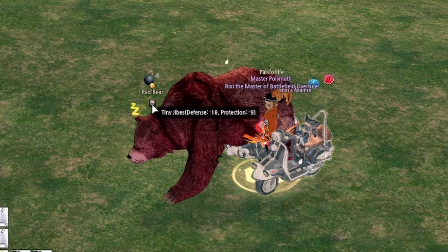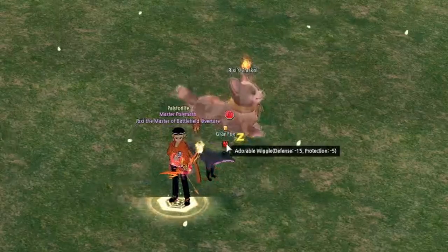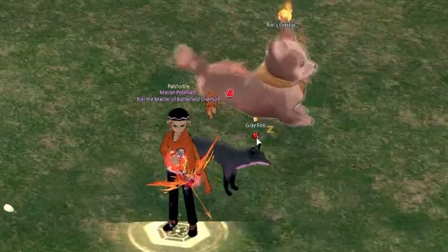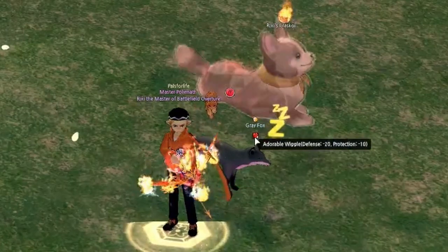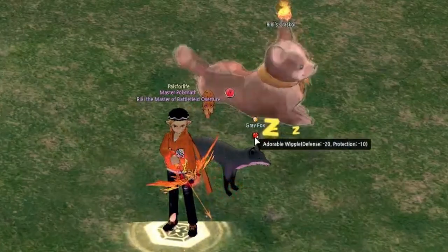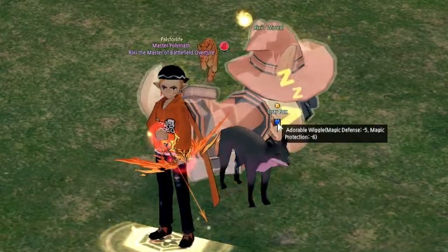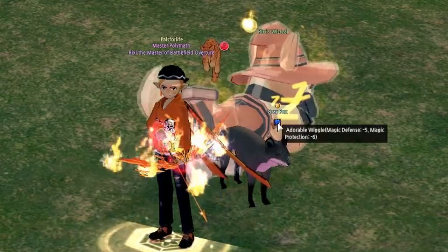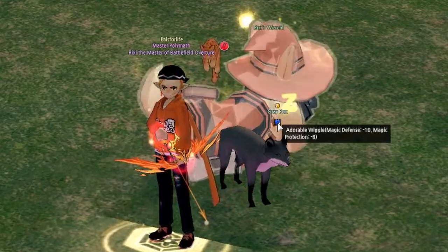Each of these three pet types will slowly decrease the enemy's defensive stats with an increasing effect over time. There are a variety of Corgi pets — all of these apply the same debuff to enemies except the Wizard Corgi. Wizard Corgis apply a magic defense and magic protection debuff instead, which makes them a preferred Divine Link pet for mages and alchemists, while everyone else will want to use the other variants of Corgi.